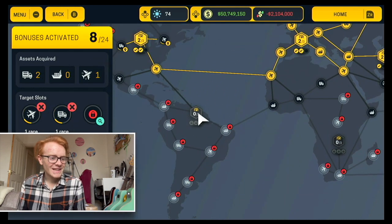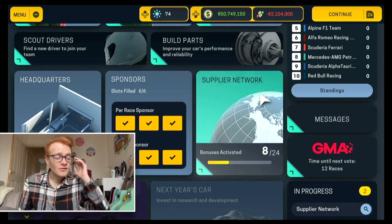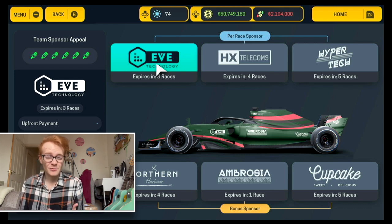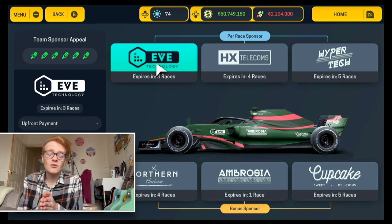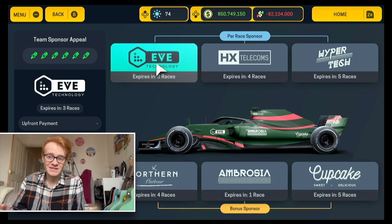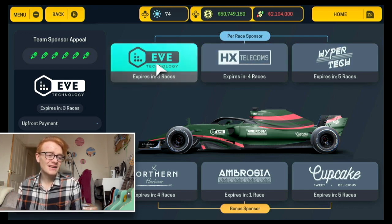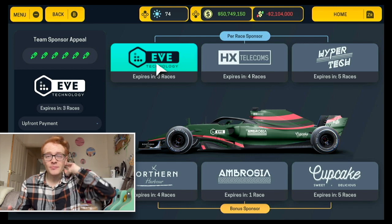We've got a full load of sponsors, which obviously wasn't available with Alpha Tauri as we had to unlock sponsor slots and build reputation. This time we're walking into a team that already has a reputation. We have very high team sponsor appeal, which will really help us even though we're currently losing 2.1 million per race before bonuses - we're still comfortable financially.